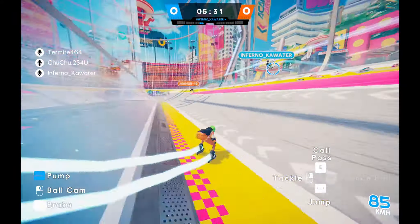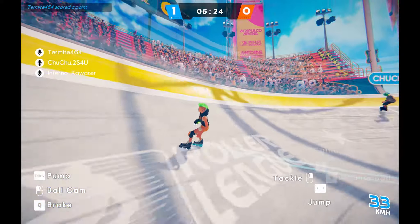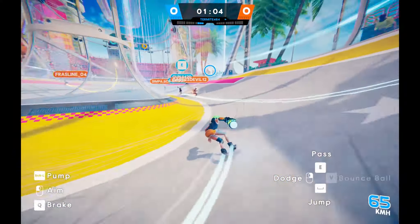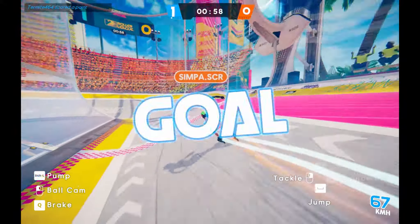First things first, the rules. In a nutshell, your objective is to score 5 points. To do so, you must carry the ball with your team for an entire lap through 4 checkpoints, while avoiding the enemy team. Then you can throw the ball into the ring — basically the goal — and score. If you complete multiple laps, you can score more points in one shot.